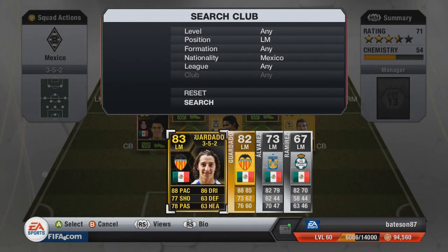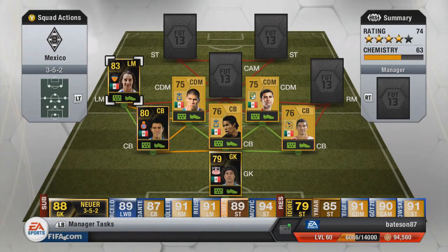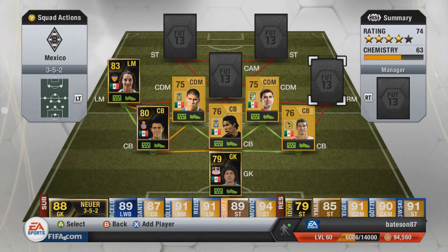On the left-hand side we're going to go with in-form Guardado — the first in-form version. There is a second in-form who is a left back, and if you wanted to put him in the team you could, because if you play him at left wing back in a 3-5-2 you will get full nine chemistry. It's been confirmed by FUTwiz.com that he does actually get a full nine chem — he's 84 rated — but we decided to just put the normal card in.